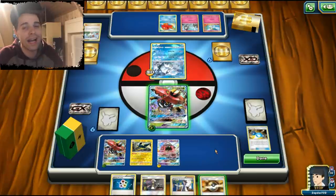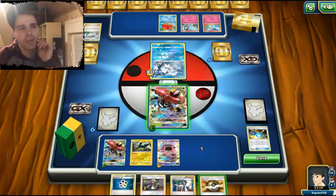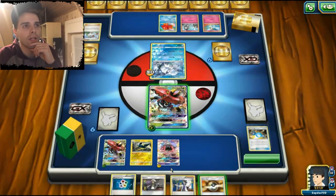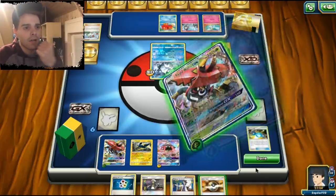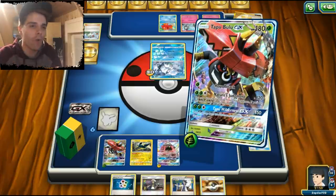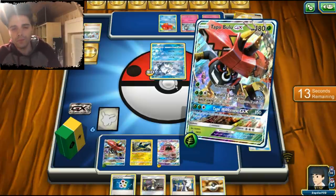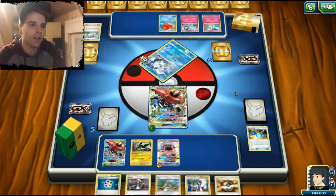We could use Ultra Ball to get another Grubbin in play, and we also have Guzma. He has a bunch of cards in his hand — maybe Tapu Lele should have been used for an N. But we want that Vikavolt out as soon as possible. We need to be careful because once he has a DCE attached to Gardevoir GX things will go crazy, but with Zeraora we can be a shield for several turns.